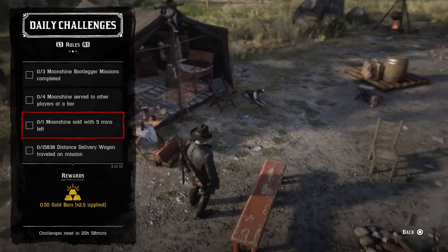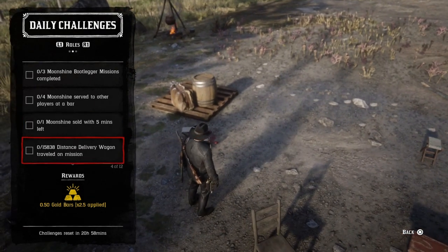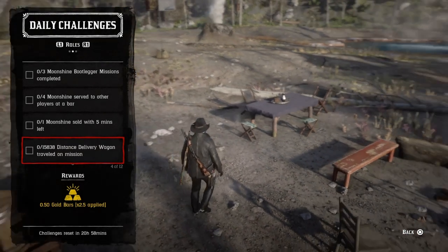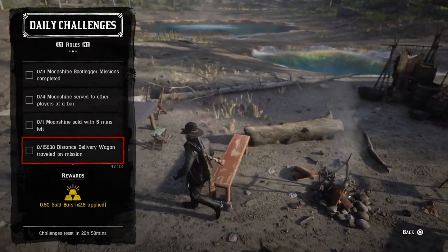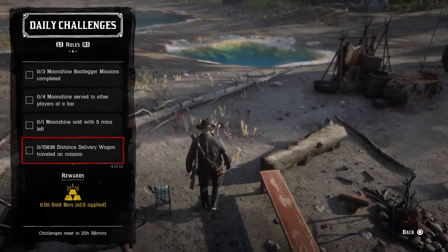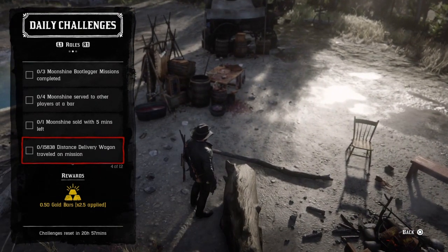Next, moonshine sold with five minutes or more left — make a batch and deliver it with five minutes or more remaining. Then you've got 15,838 distance delivery — the wagon must travel that distance on a mission. Go to Cripps and start your delivery, preferably a large one, though a small may work. Just get the 15,838 feet and that challenge will be complete.